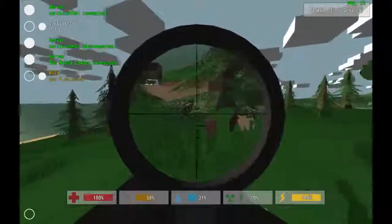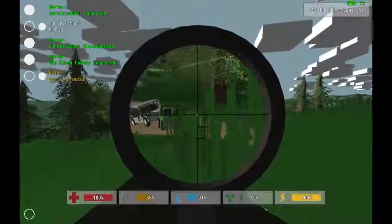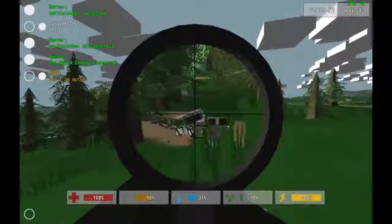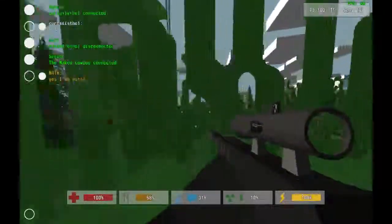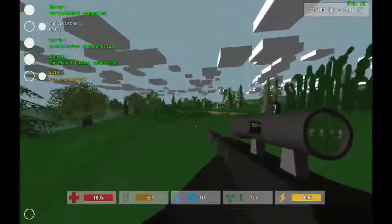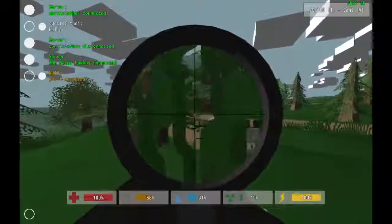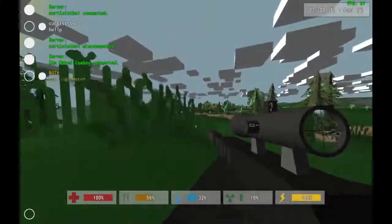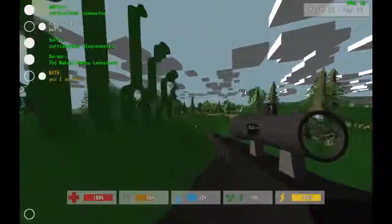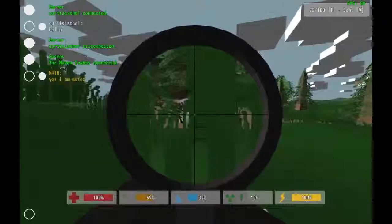Are there any zombies nearby? Best to go prone, just in case — I'm going to sneak up on these wrecked vehicles here. Prone, just to make sure, because I'm not seeing anything in my scope. I managed to find a seven-times zoom scope, by the way, and a suppressor when I went to the military base.